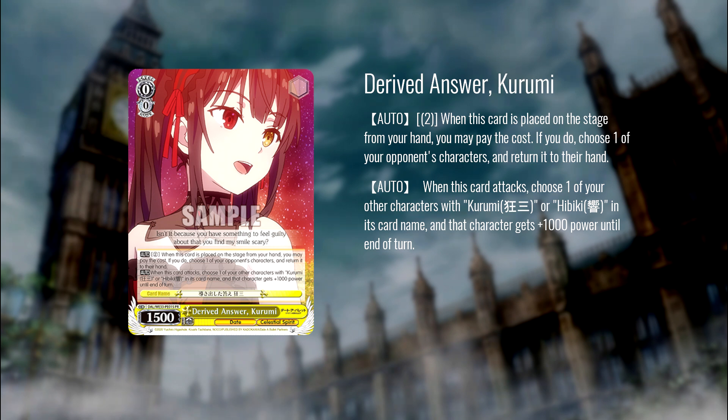Again, more power pump that tries to get around standby. There are enough pieces here that I think Data Bullet might have some real answers for those kinds of boards. This is really interesting especially in the standby matchup, because the character it has to give power to has to have Kermi or Hibiki in name. In the standby game, you could have Kermi at all levels — level one, two, and three — so you have opportunities to power pump with this card and clear a lane that you might not otherwise be able to step over.